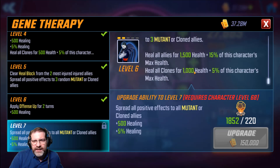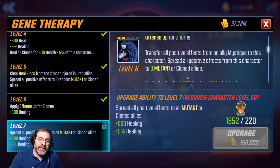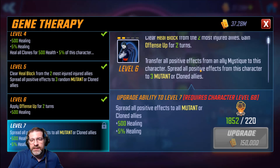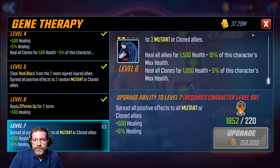Heal all allies for 1,500 health plus 15% of this character's max health. Heal all clones for 1,000 health plus 5% of this character's max health. By spreading all those positive effects and bringing that healing up to 2,000 and the percentage up to 20%, it's a really, really good ability. When spreading negative effects it says 'except for stun,' but this doesn't have that kind of limitation — all positive effects are fair game, which I think is very, very cool. I would definitely put into this ability.